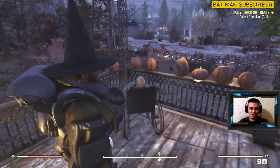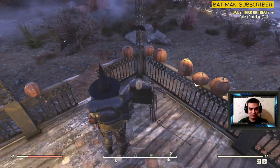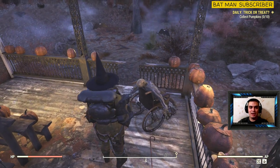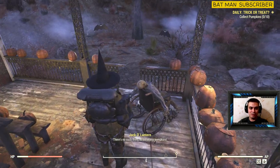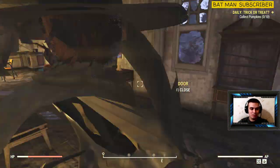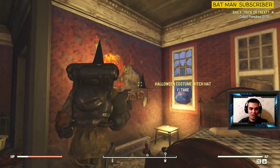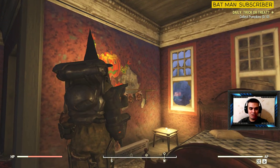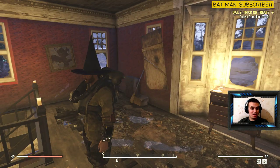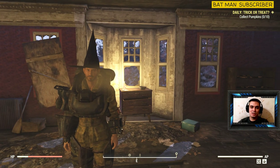The skull mask is going to be on this skeleton right here, but unfortunately it didn't appear for me this time. Usually it appears right on his head — if you see his head black, that means he's wearing the costume and you can pick it up. For the witch hat, if you walk inside the house and go upstairs, you'll find a witch hat right here — the Halloween costume witch hat.